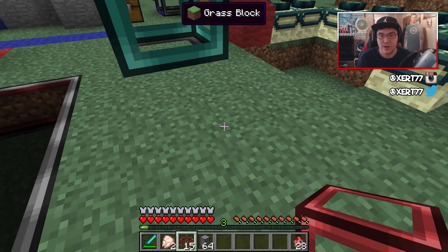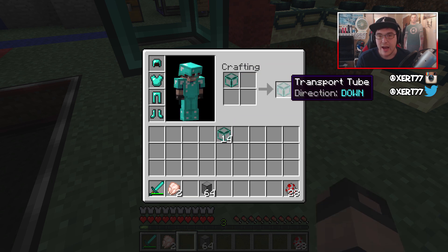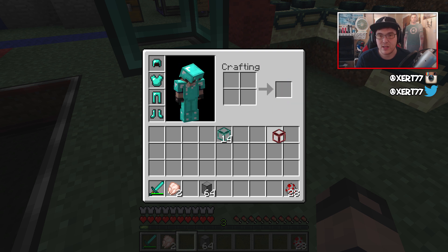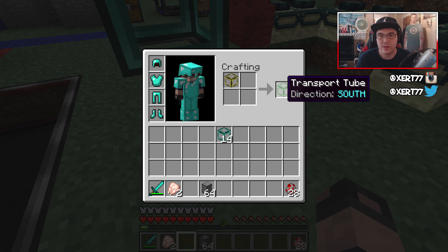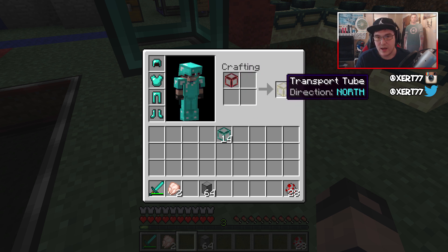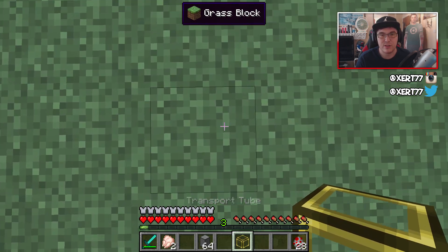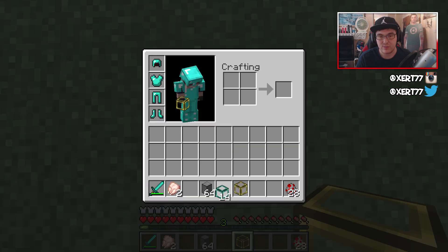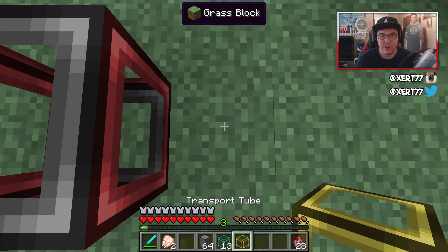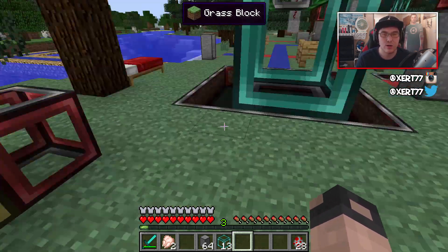However, sometimes you don't want to aim in the right direction — maybe you're in a claustrophobic spot and building from above and want sideways blocks. What you do is just put it in your inventory: a regular transport tube turns into a down one. If you want to turn that into an up one, you just put it back — it turns into an up one, then that becomes a north one, south one, east one, west one, then it goes back to transport tube. So it's always going to be north whatever direction you face — a pretty cool little feature.